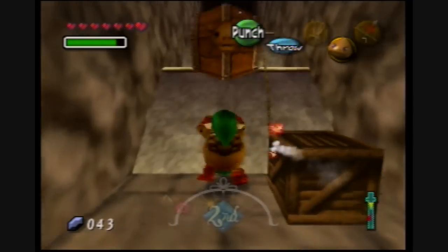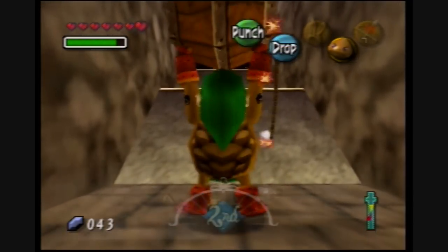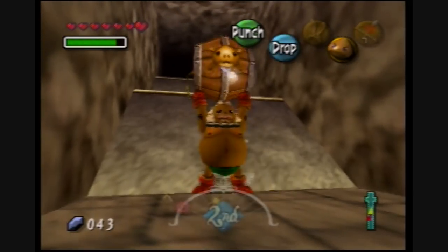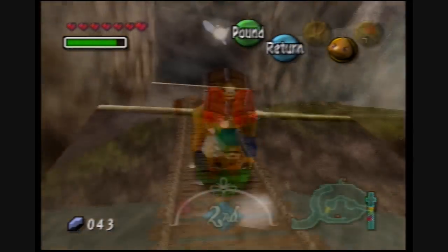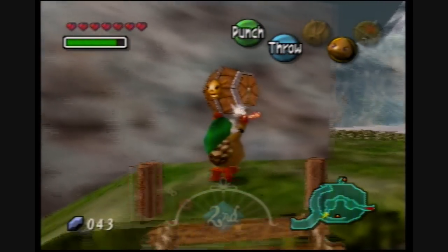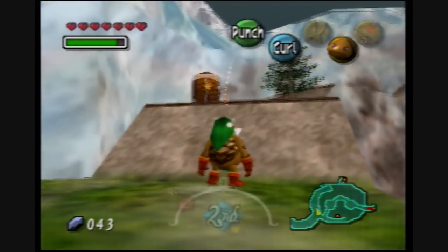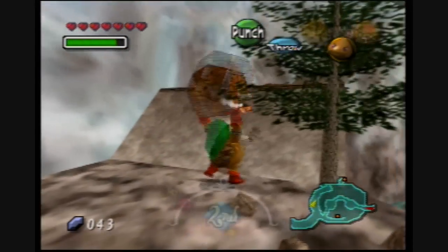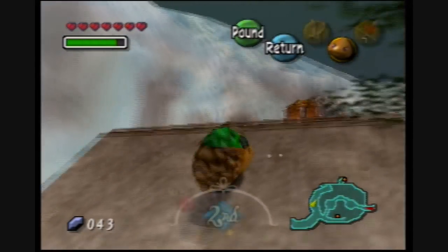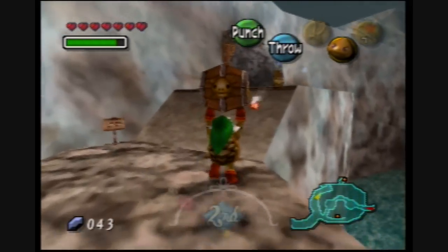So pick up the Keg and walk all the way over there. I'm not going to show you the whole trip — I'll just cut to the end. Basically, to reach the race track, all you have to do is follow the pathway that you took earlier when you were following the Goron Ghost. Only now you take a right-hand turn and go up these cliffs, and at the top is the race track.